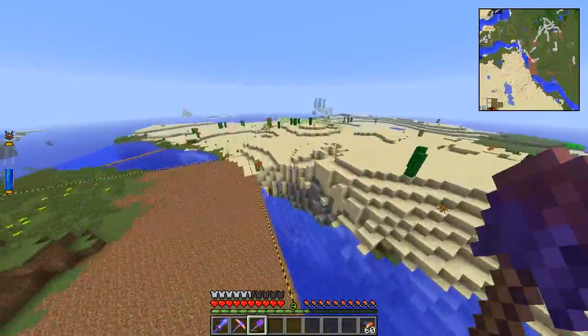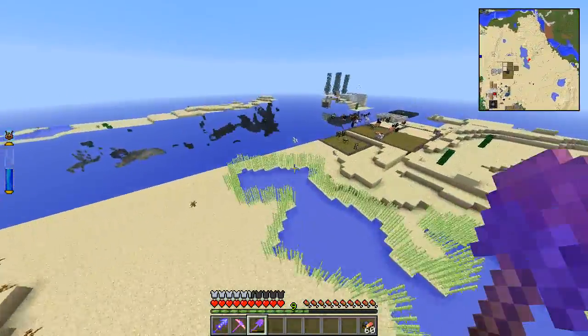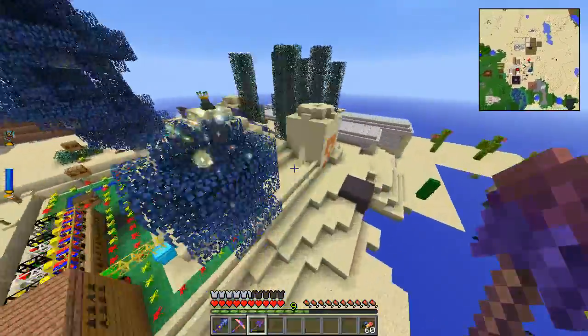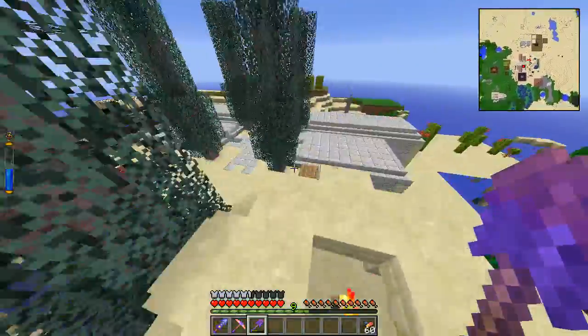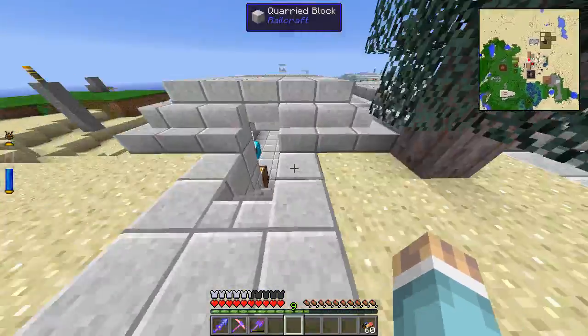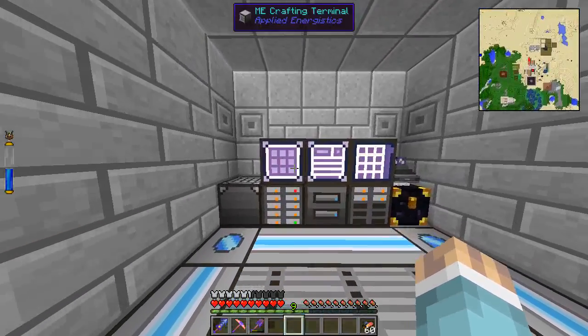Alright, so let's head back to base. Essentially, I'm building a rail system because flying back and forth just takes so long. And honestly, I actually ran out of coal for a little while. So I had to ration my Ascentia a little bit. Oh, was it ever terrible.